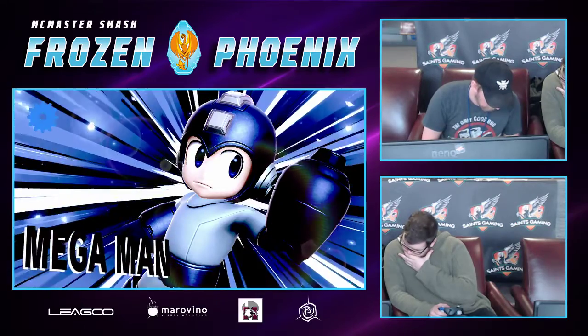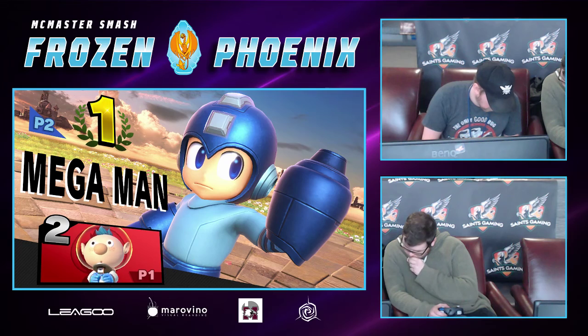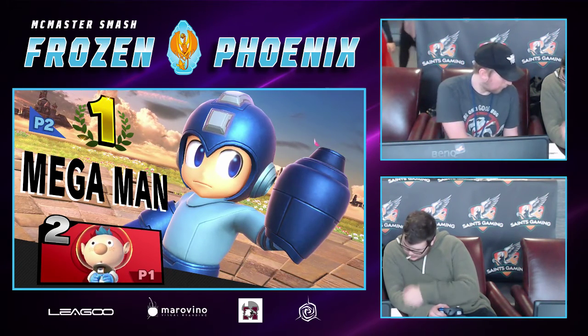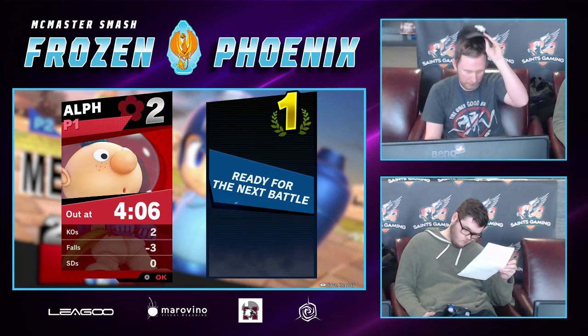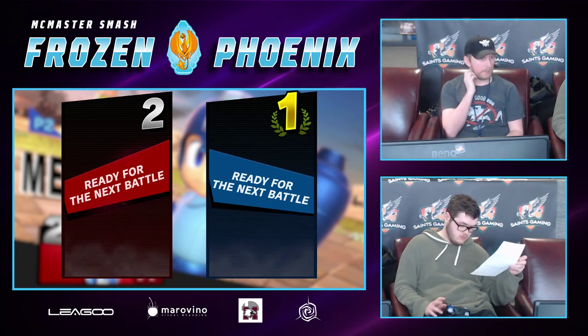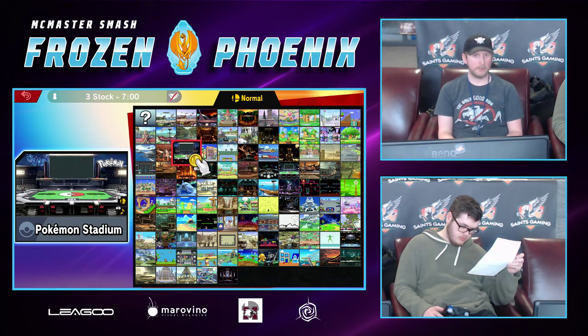I don't know how Olimar would win this matchup, but what I would guess is you almost want to make sure you have Pikmin at all times, and if they get killed, you always want to restock your load. You almost want to know how you're going to combo — Red's always going to want to throw on them, same with Blue, and Purple you're going to want to save for your smash attacks and aerials, because that's going to be the hard hitter.